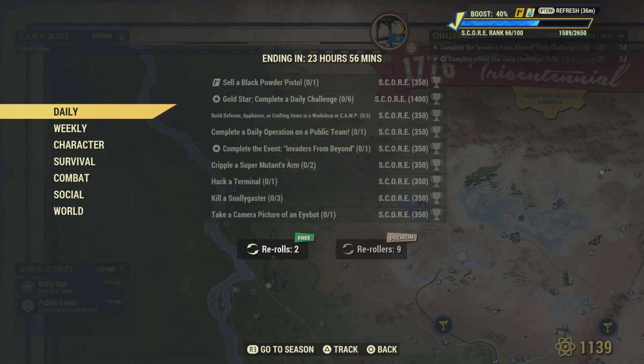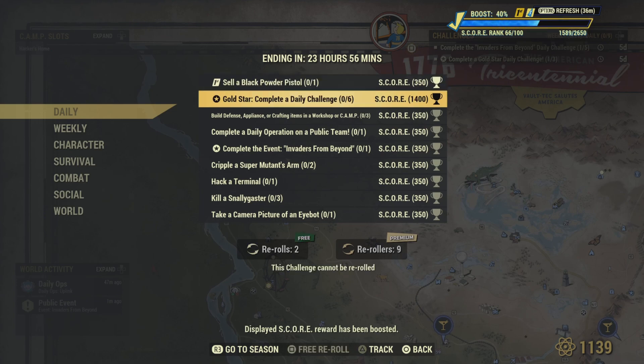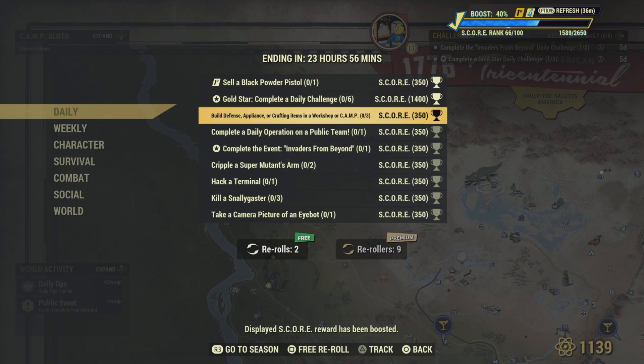For dailies: sell a Black Powder Pistol — if you're a Fallout First member, that's easy. Complete six daily challenges to get the gold star. Build a defense appliance or a crafting item in your workshop or camp — you gotta do three of those.